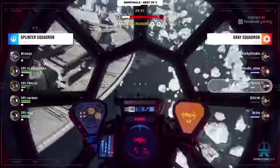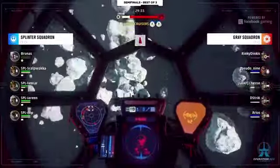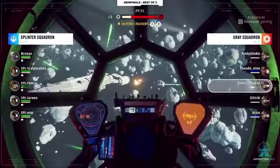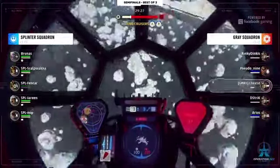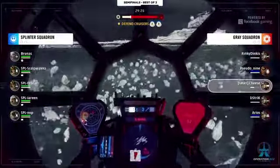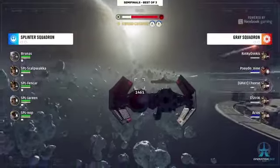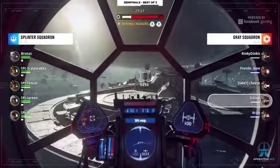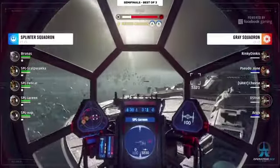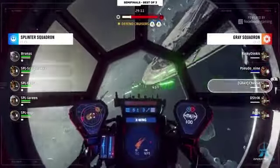A district taken down, Brunus also traded out — early pressure from the Rebellion. They'll turn back around and form up on their support. Cheese is going to be retreating back for the resupply as the rest of Splinter Squadron moves in from behind their corvette.